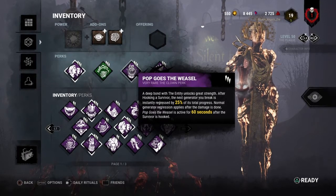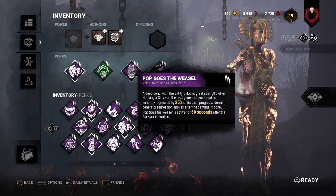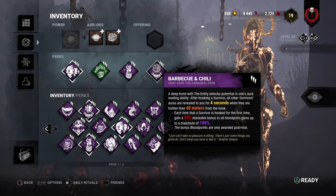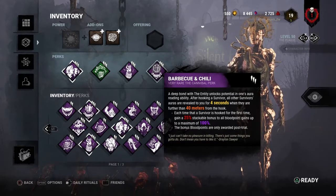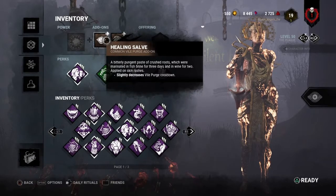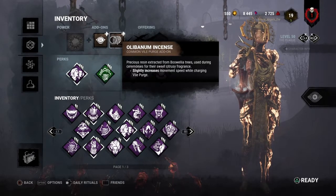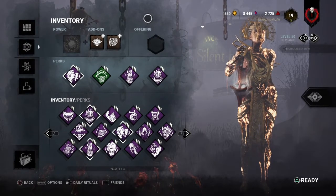Next up we have Pop Goes the Weasel, which allows me to kick a generator for 25% of its total progress for a minute after I've hooked somebody — really solid for helping out in a three-gen scenario and slowing down generators in general. Last but not least we have Barbecue and Chili, which lets me see where survivors are if they're 40 meters or more away from the hook for four seconds after I hook someone, and it also gives me double blood points. For add-ons we have the Healing Salve to slightly decrease the Vile Purge cooldown and the Olibanum Incense to slightly increase my movement speed while charging my Vile Purge.